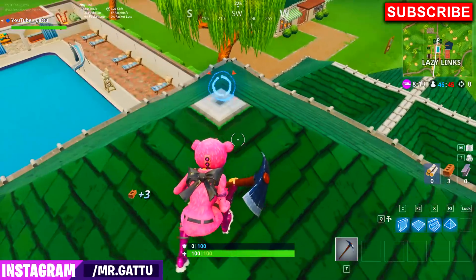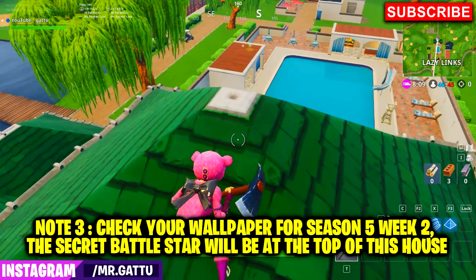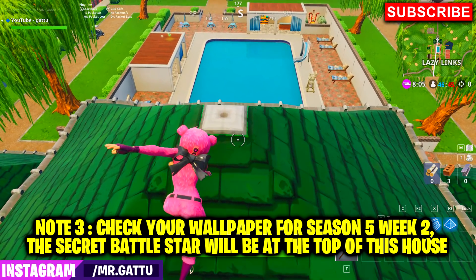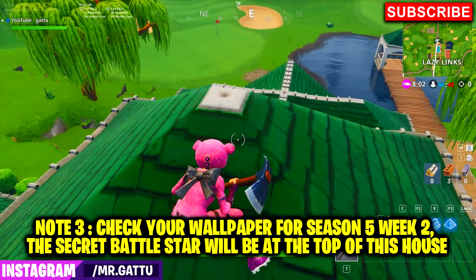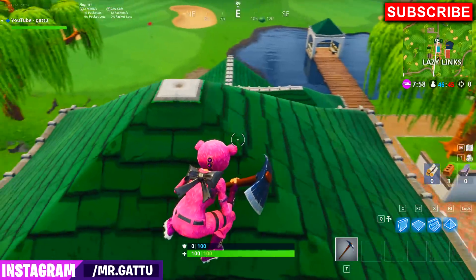The reason the battle star is not showing up on my screen is because I pre-recorded this video. But if you want proof that the hint battle star will be located right here, just open your wallpaper screen and scroll over to the wallpaper for week 2 season 5 — if you look closely, there will be a hint battle star on top of this roof.